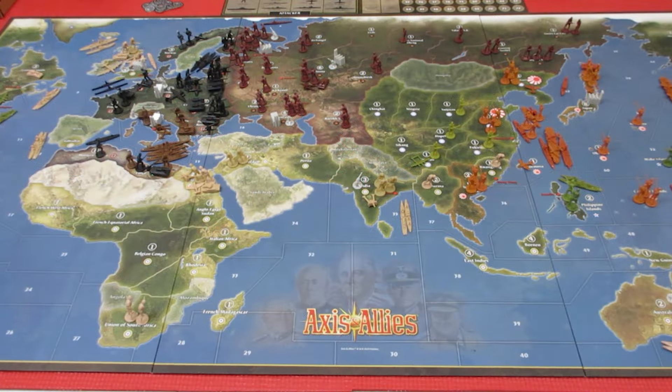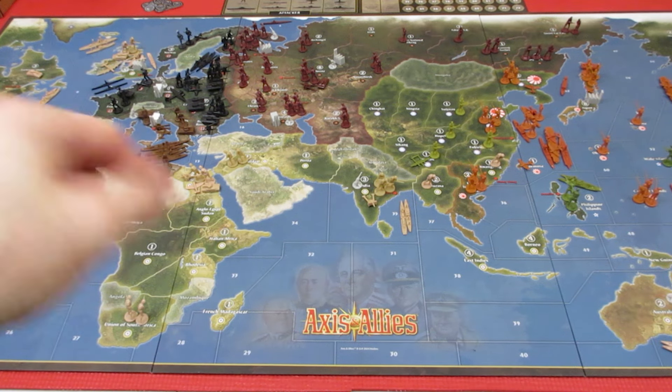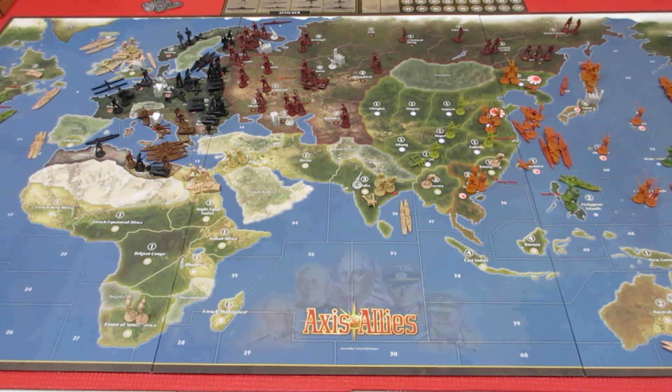Welcome back to my next playthrough series. This time we're doing an Axis and Allies Anniversary Edition 1941 playthrough — it's probably going to take a while. I'm going to be filming basically everything, doing a country per turn, which I think is the best way to go about this. In the 1941 scenario, Germany is up first so we'll be concentrating on them.